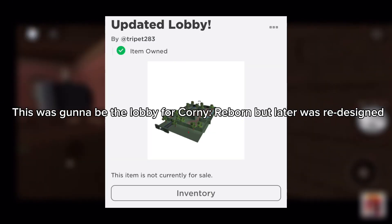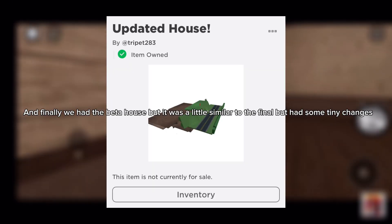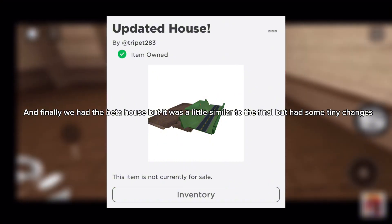Then we finally have the unused places for Corny Reborn. This was gonna be the lobby for Corny Reborn, but it was later redesigned. And finally, we had the beta house, which was a little similar to the final but had some tiny changes.